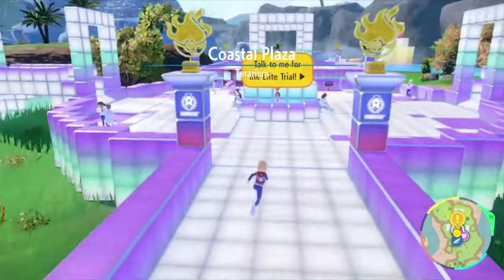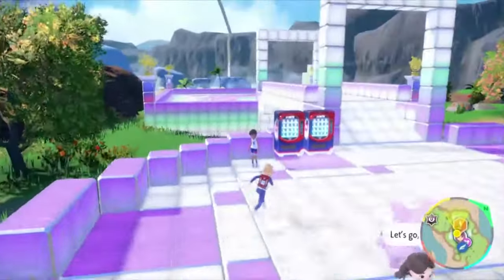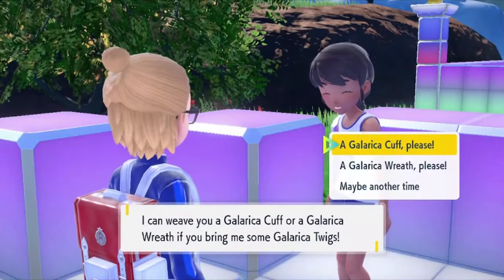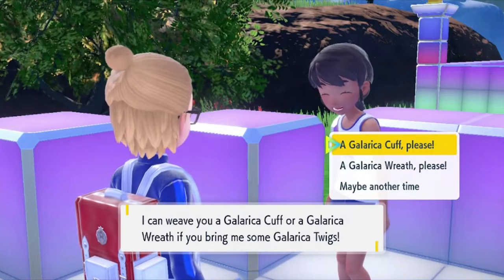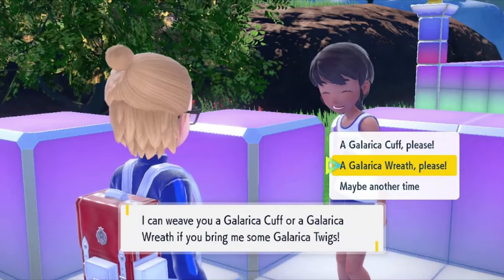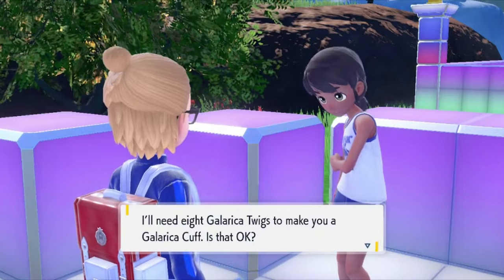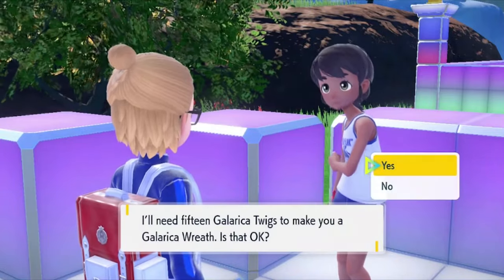You're going to make your way to the person standing over here by the vending machines. They're going to ask you if you want a Galerica Cuff or Galerica Wreath. The Cuff is going to give you Galarian Slowbro, and the Wreath is going to give you Galarian Slowking. The Cuff requires eight Galerica Twigs, whereas the Wreath is going to require 15 — that's why I said 23.